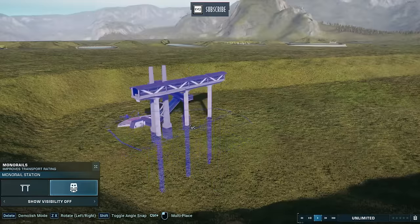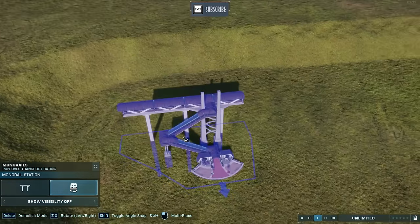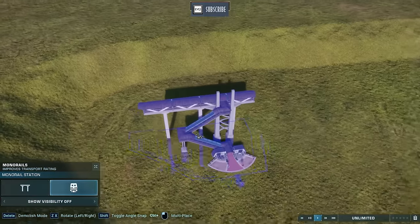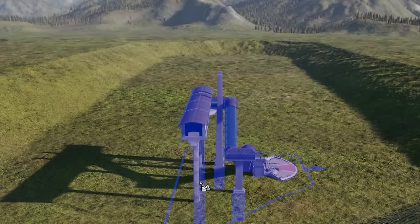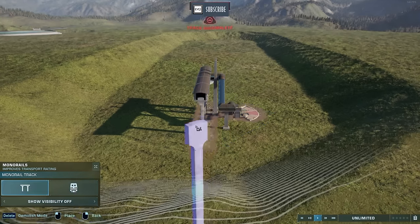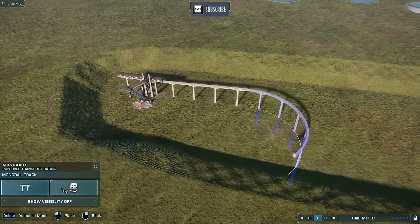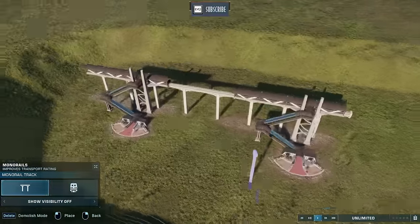And now the last big glitch — the monorail glitch — which can be used in so many different creative ways. I'm going to show you the process from start to finish, the basics, and some of the creative and unique ways you can use it to best effect. First, I've dug down a bit of a trench — you want to dig down so you don't have to go up with the terrain and your park stays level. I've placed my first station and I'm going to attach just a single length of track, then put my second station on top.